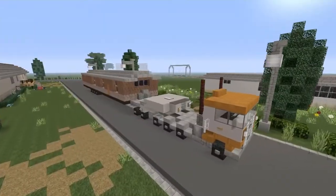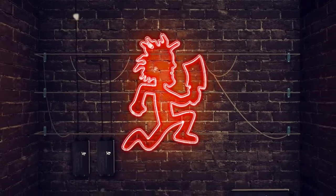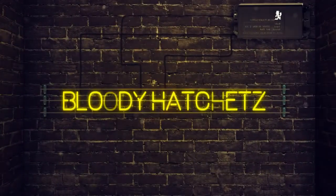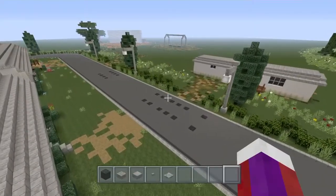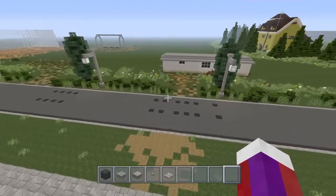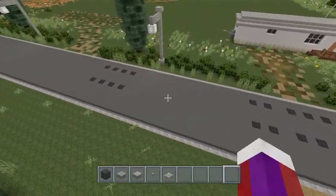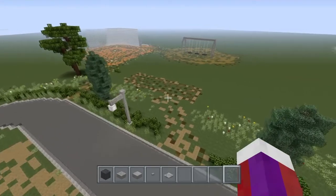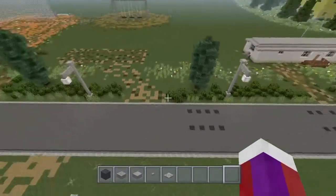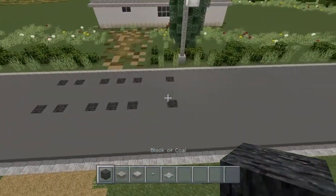All right guys, in this video we'll be doing something that I've never seen anybody else do in Minecraft. We will be building the truck first that's going to be hauling the mobile home away. The trailer is going to be right here with the mobile home on top, and that's going to be where the mobile home was. So again, this truck is pulling the mobile home away and hauling it off in that direction.